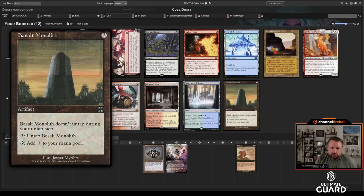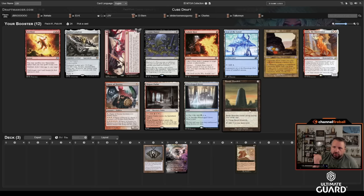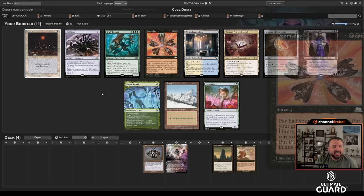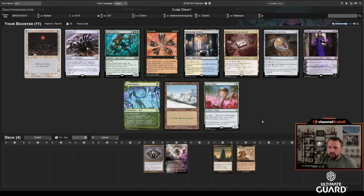Interesting — I might slam Basalt Monolith. Hear me out: there's a Zirda in this pack that might come back around, and there's a Forensic Gadgeteer from a previous pack which might come back. Basalt Monolith goes infinite with Zirda, Gadgeteer, and Kinnan. Taking one early could be pretty good. There's also Corpse Dance but I really like the Basalt decks, so I'm going to take that.